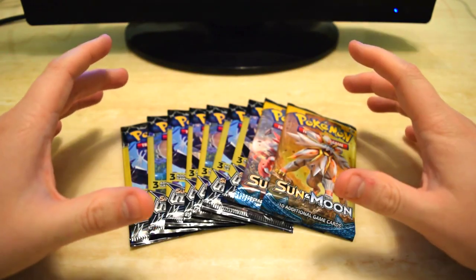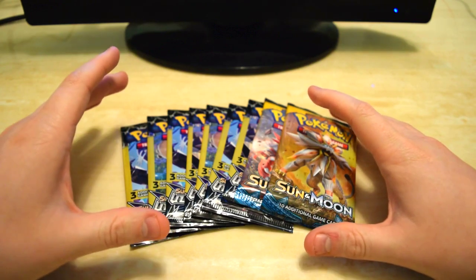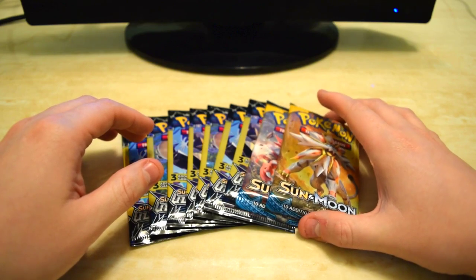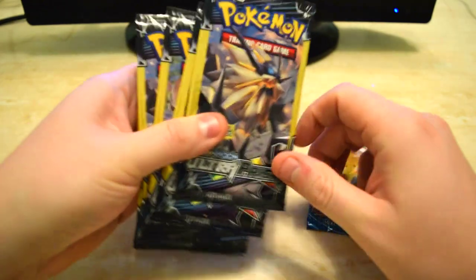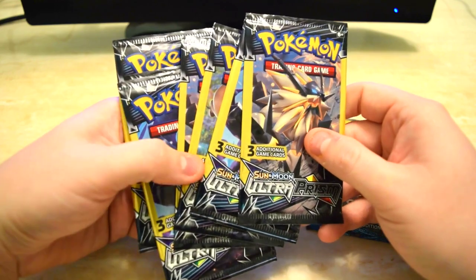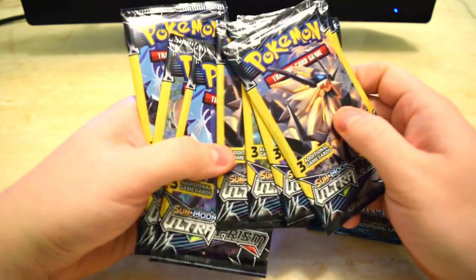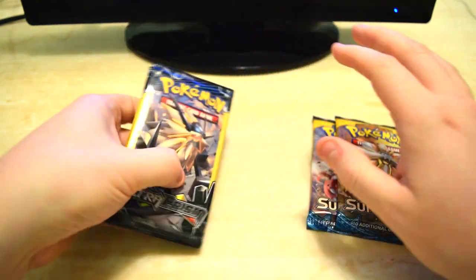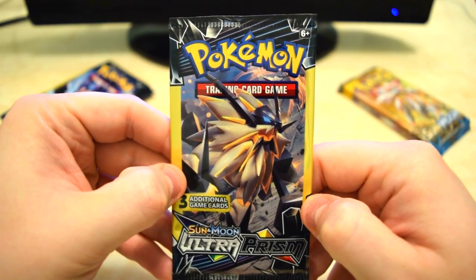Guys, we are back with another booster cracking for Pokemon. We've got our Dollar Tree set up here again, and we've got some normal booster packs of Sun and Moon. The ones from the dollar store we're going to be opening today are going to be the Ultra Prism cards — just three packs of Ultra Prism straight from the dollar store. We've got seven of them right now, so we'll crack these open and see how they compare. All right, first pack, let's do this.